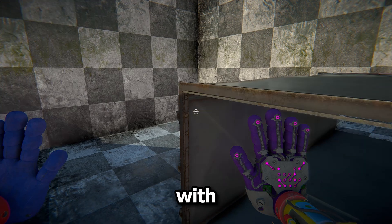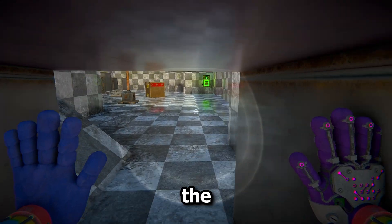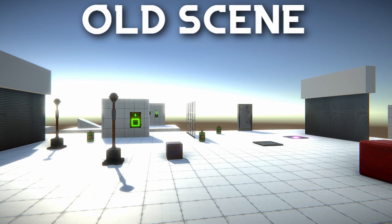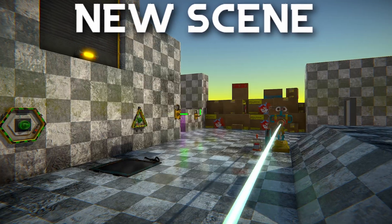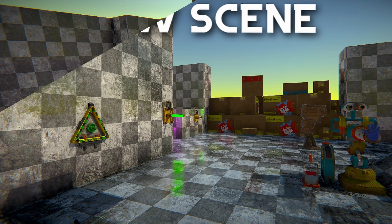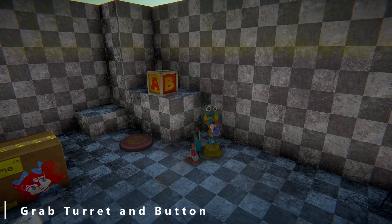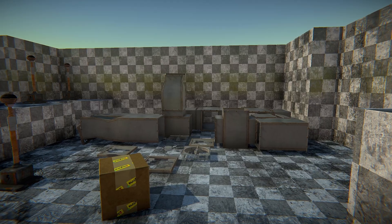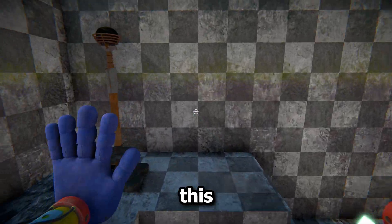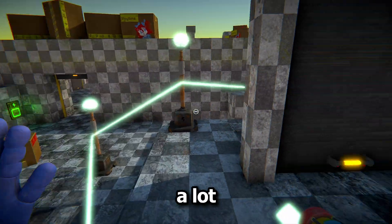Let's start with the most obvious change: the brand new test scene. This is a huge step up compared to the old one, and it feels a lot more finished. In this scene you can experiment with all the mechanics, and I added areas for some of the new stuff, including an area for the grab turret and the button, and an area for the vents.